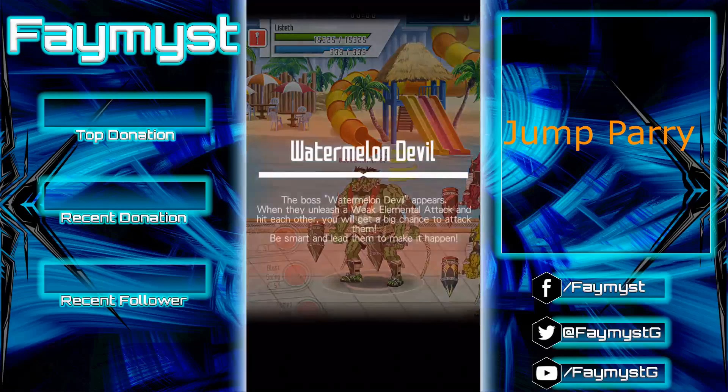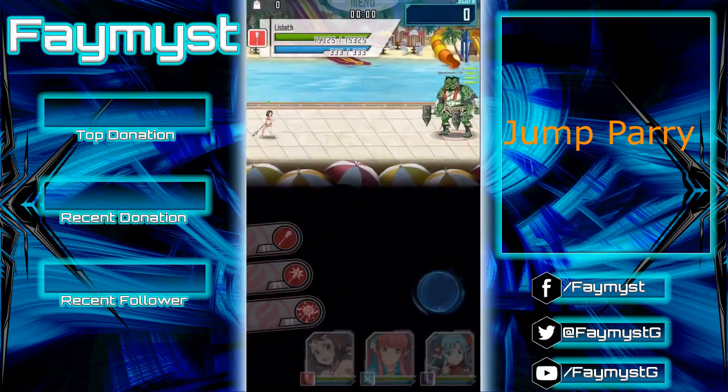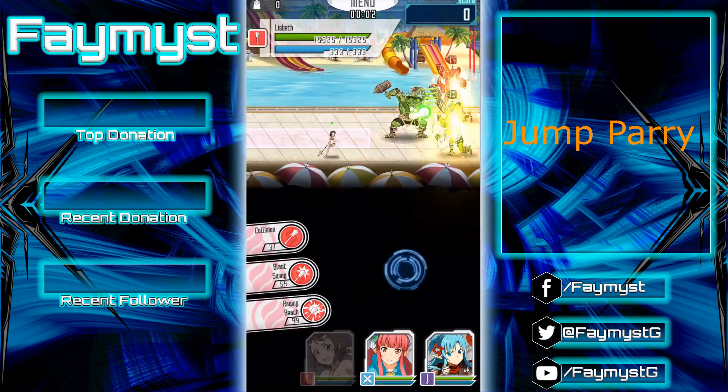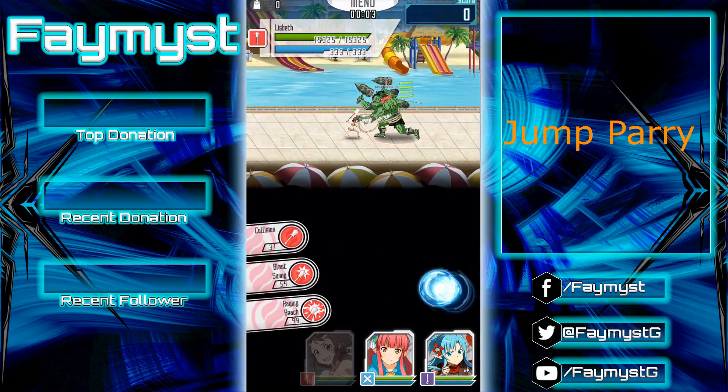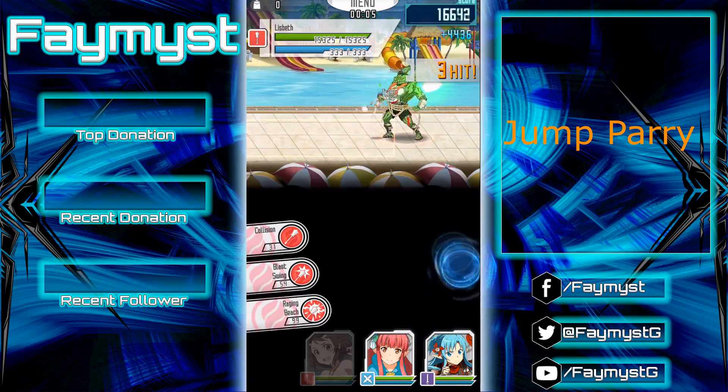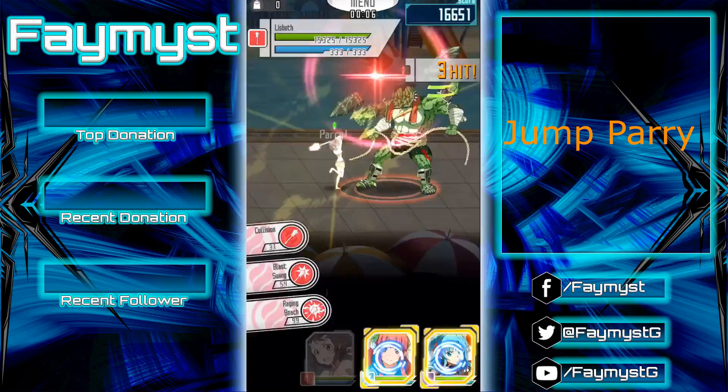Alright, let's recap. Jump parry — you have to run up to the enemy, then you always have to do a few attacks, and then follow up with the jump attack, because that's how you get a lot of combos, and then you do a parry right after that.